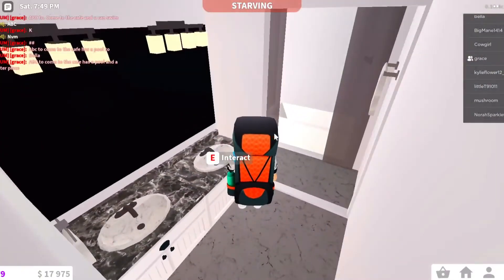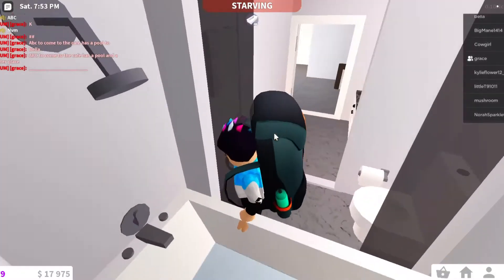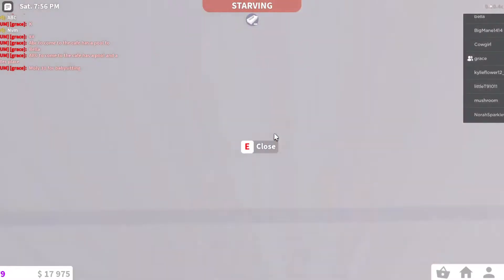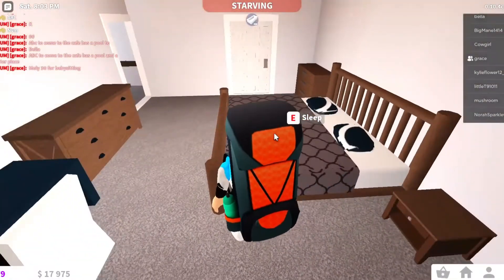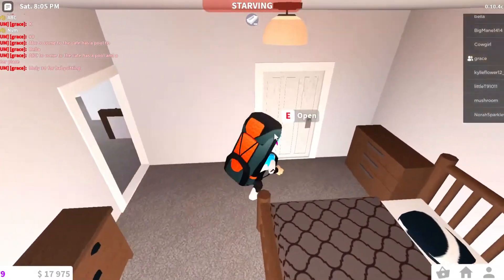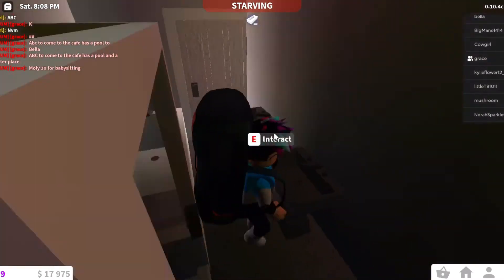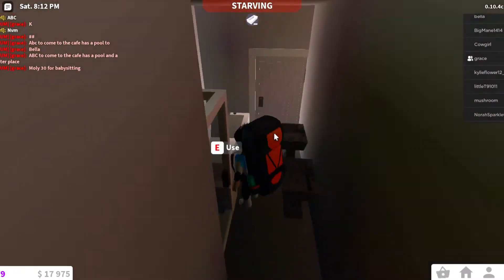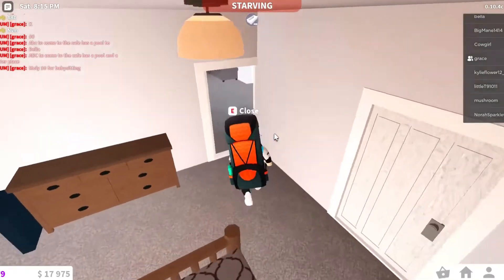Over here we've got the laundry room — it's just laundry machines and a washer. This is the bathroom — we've got a bathtub, a toilet, and some sinks over here. This is the master bedroom — my parents' bedroom obviously. There's the bed, the dresser, and then this is their bathroom. I don't have a light in here — their bathroom is a lot bigger than this but I didn't have any space.